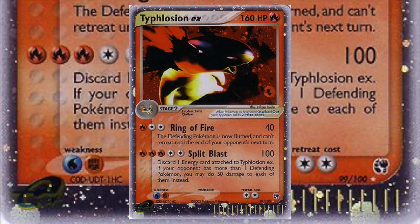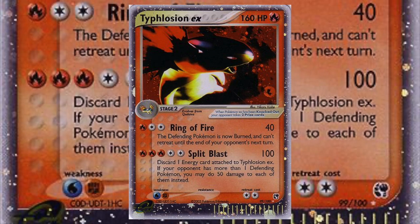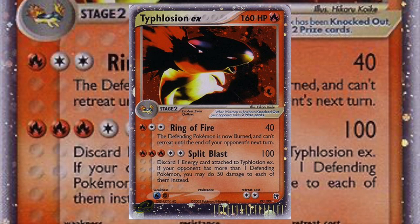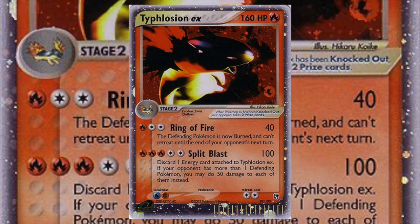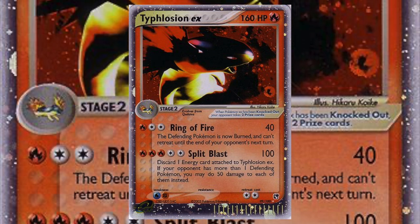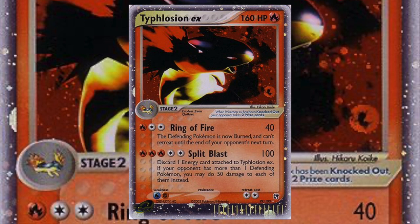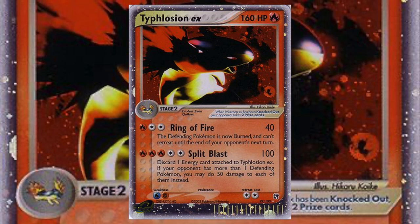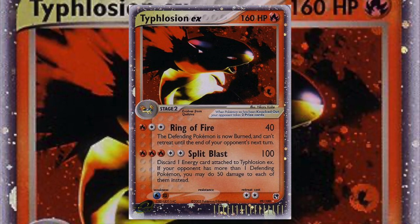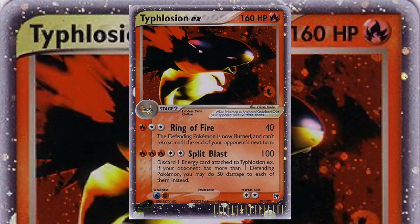In EX Sandstorm we got our first Typhlosion EX. Its energy costs are ridiculous even for a Stage 2 — you're going to use Rare Candy to get there anyway, and by the time you load five energy onto it to use Split Blast, which only deals 100 damage and isn't worth five energy, it's going to be knocked out and your opponent takes two prizes. Typhlosion EX also has two weaknesses, and it seems designed for double battles, a play style that never really took off. So this card is just not that great.